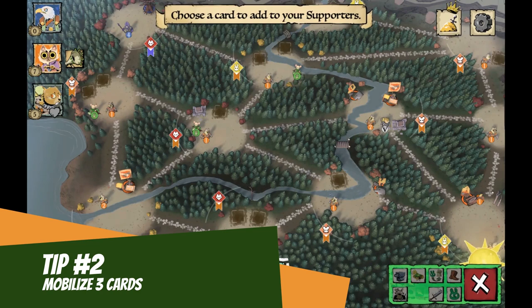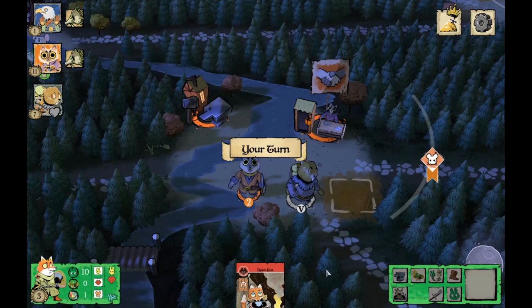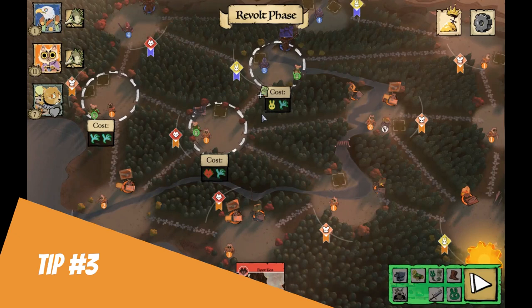Tip two: most people agree that for the first daylight turn you should mobilize cards into your supporter deck — all of them — unless of course you can craft something really, really good, but that would generally be the exception.